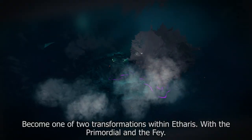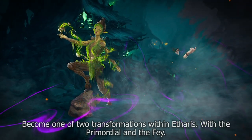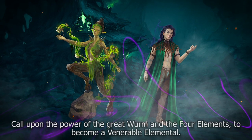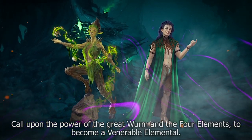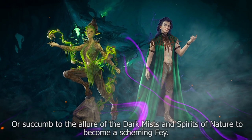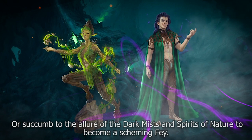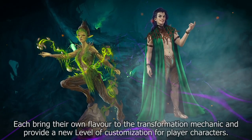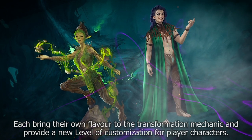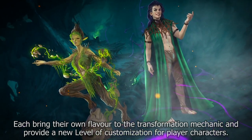Become one of two transformations within Etherus with the Primordial and the Fae. Call upon the power of the Great Worm and the Four Elements to become a venerable Elemental, or succumb to the allure of the Dark Mists and the Spirits of Nature to become a scheming Fae. Each brings their own flavor to the transformation mechanic and provides a new level of customization for player characters.